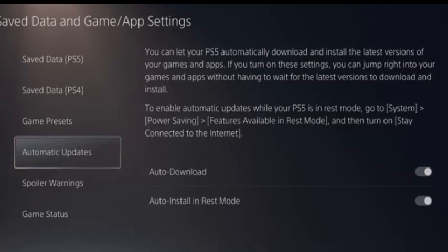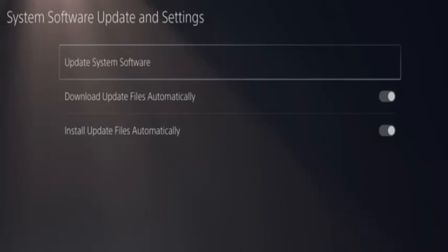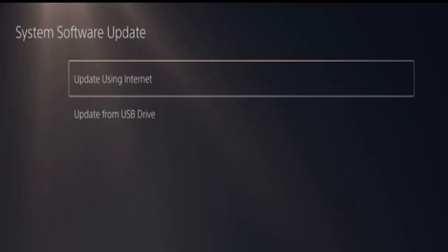Another method is to update to the latest firmware. For this, go to Settings, select System, select System Software, select System Software Update and Settings, select Update System Software, and then select Update Using Internet.